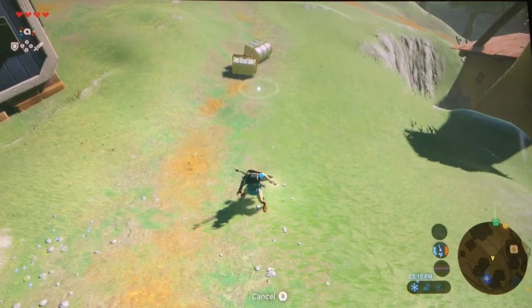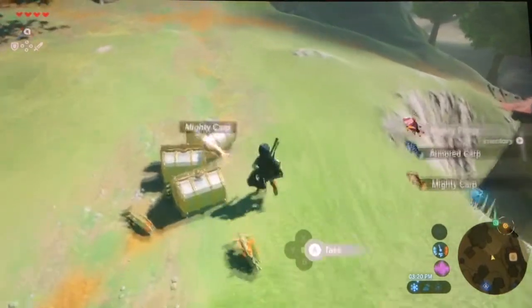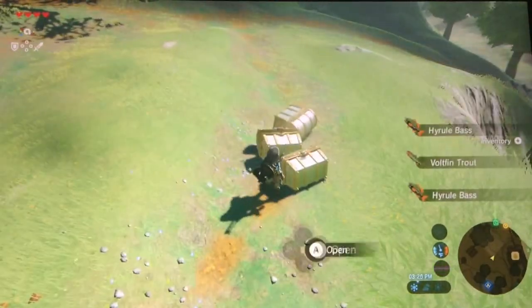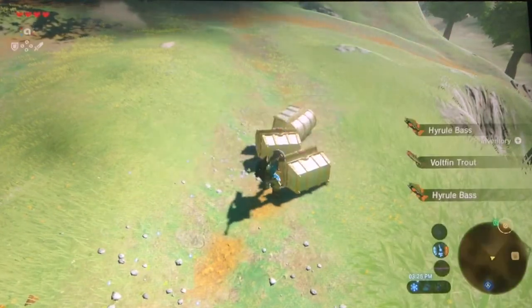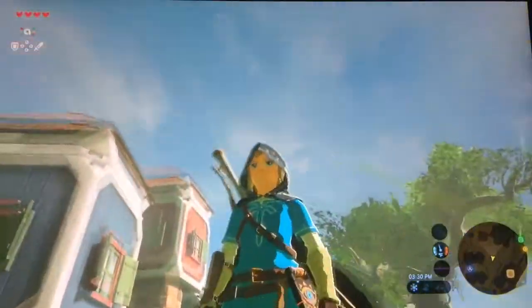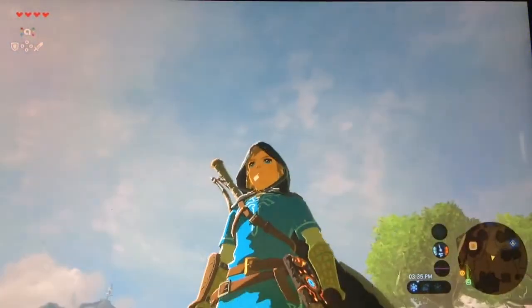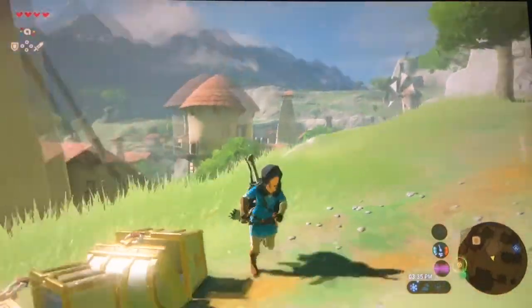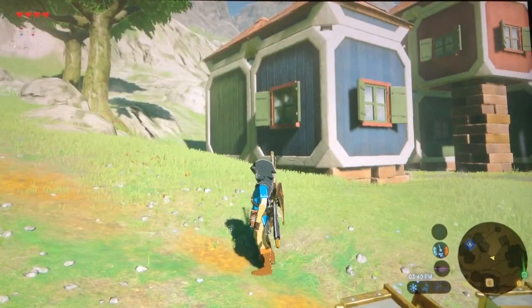This is Toon Link from the Smash series. We got lots of fish. A boomerang! So there we go, that's basically my amiibo collection in Breath of the Wild for the Nintendo Switch. Thank you guys for watching. See you next week — sometime, maybe, see you next year. Hopefully you guys enjoyed the video. If you enjoyed the video, make sure you like and subscribe. See you guys.